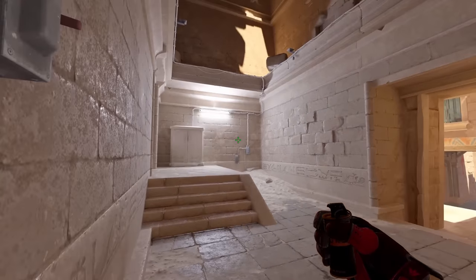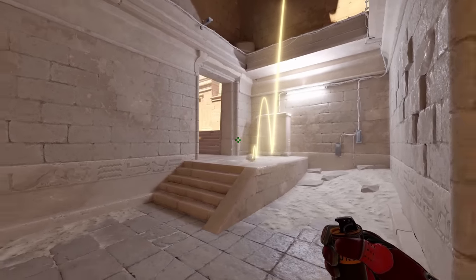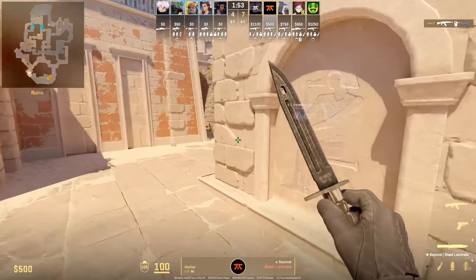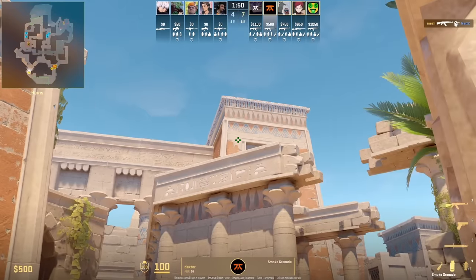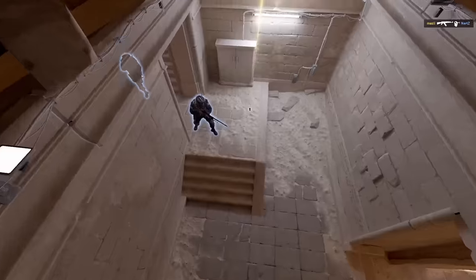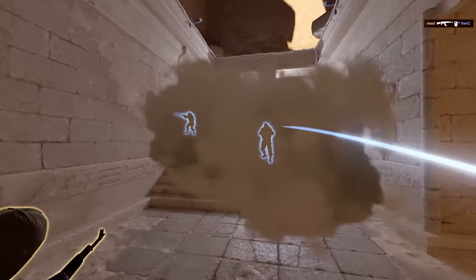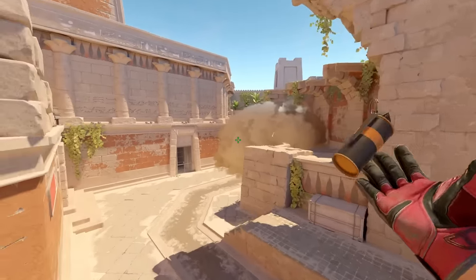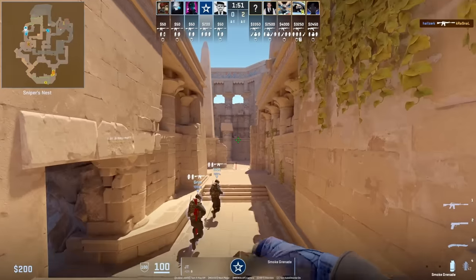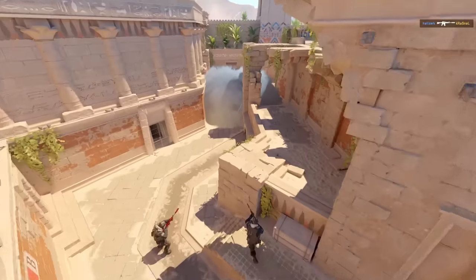The next insane smoke is this dark Ebox smoke — there are holes through the roof here that you can throw smokes through, and this is a smoke I learned from Fnatic. The purpose is to isolate the CT player inside dark while you're executing B. Lineup from Dexter's POV: position with that mark, stand up, aim as shown, then jump throw. The smoke bounces off this gap through the hole and lands perfectly on top of the stairs, blocking off half of the dark side and making those two CTs useless. Complexity also has a deep B main smoke from CT spawn giving full cover for the T side to push out safely — position top right of the stair, aim here, then jump throw; follow up with flashes for your teammates.